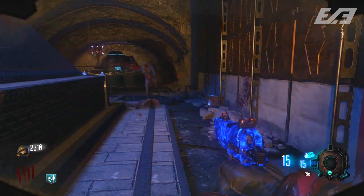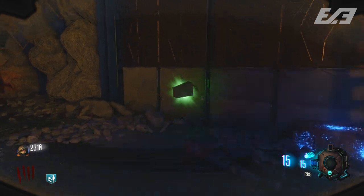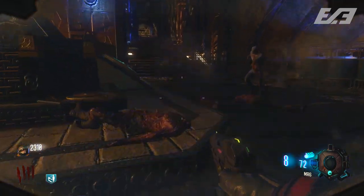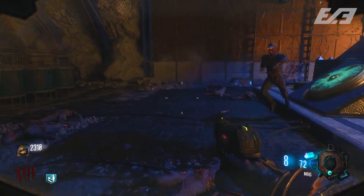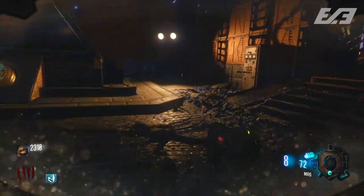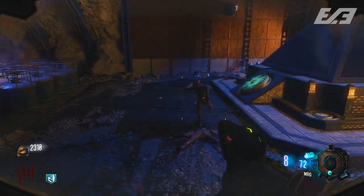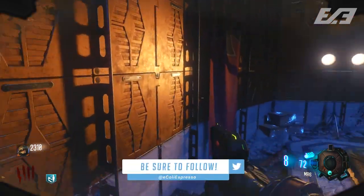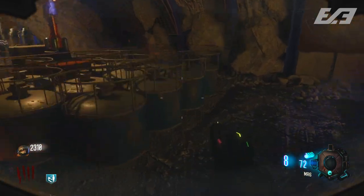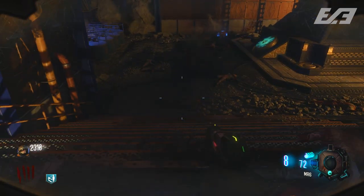This might be one of the easier ones we've seen so far. We've seen these on Moon, Ascension, Shi No Numa, Nacht der Untoten, and others across the different Zombies Chronicles maps, and it's looking like a lot of — if not all — these maps will have these minor easter eggs added on top. One can theorize and speculate that this leads to some kind of overarching easter egg between the Zombies Chronicles maps, but right now that's just speculation — time will tell once somebody completes all of them.